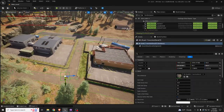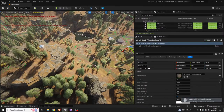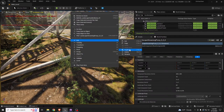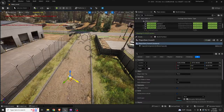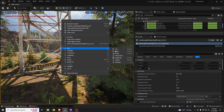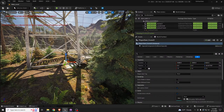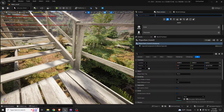Let me move the player start near the tower. I'll cut and paste it here. Let's also add a binocular pickup so we can see how things look around the world from the top of the observation tower.